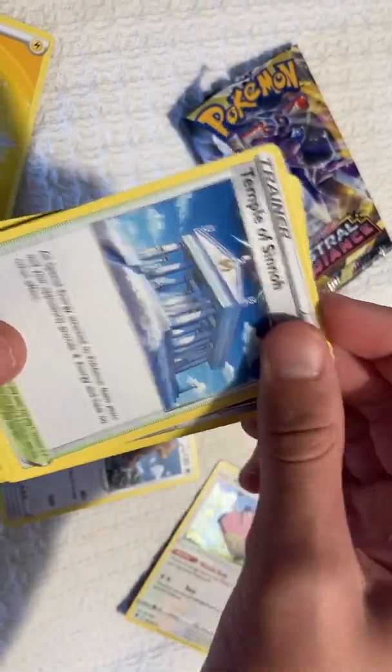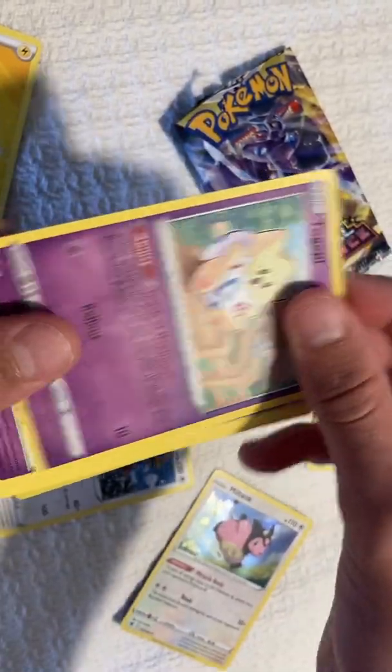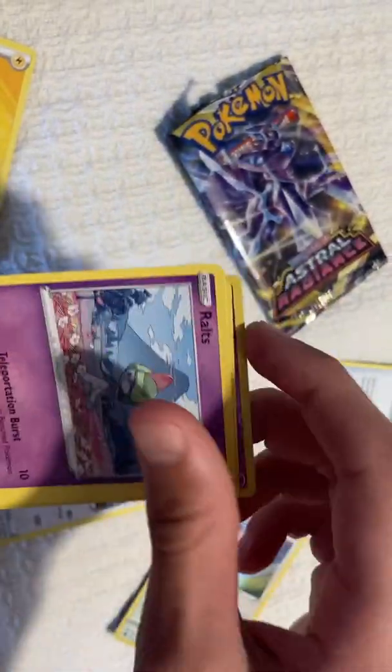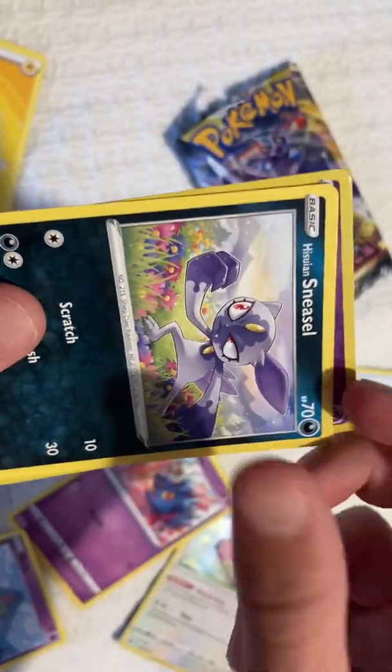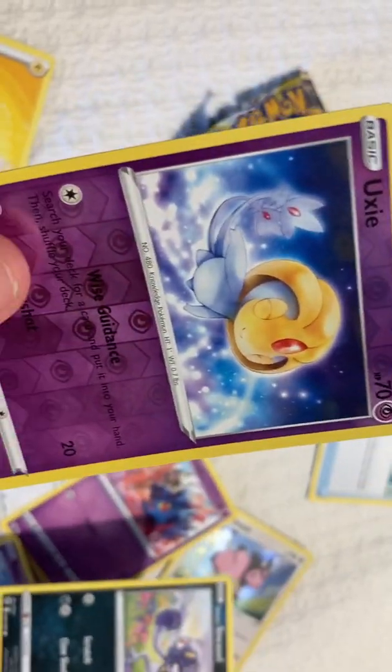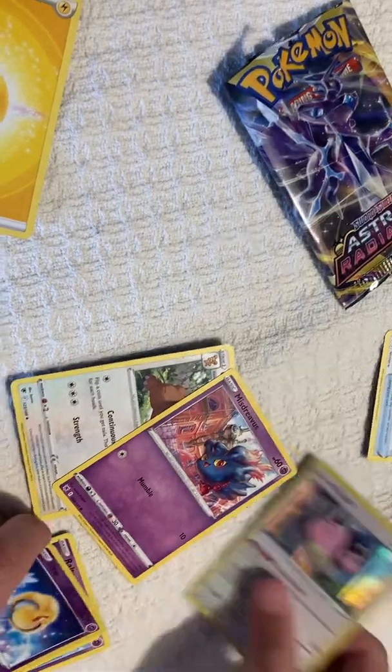Temple of... nice. Magnemite, another Togepi. We've got a Ralts, we've got a Misdreavus, a Sneasel. That's nice — we got a holographic out of it, so that's nice.